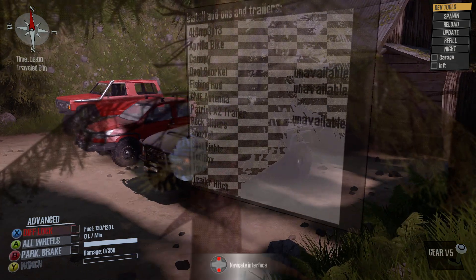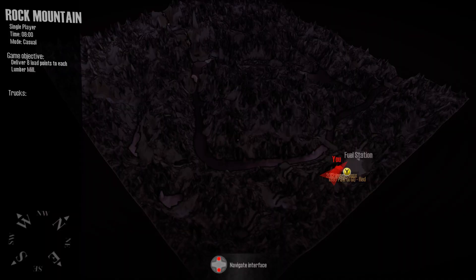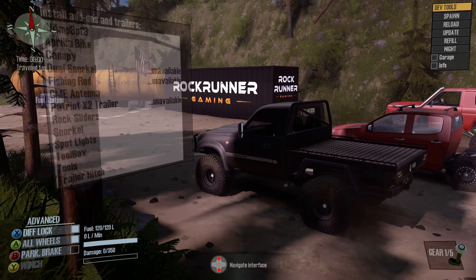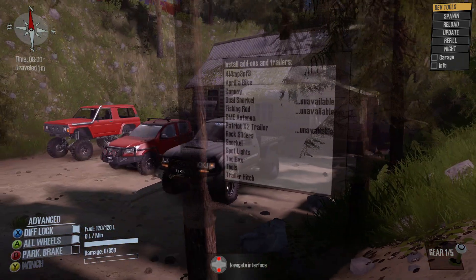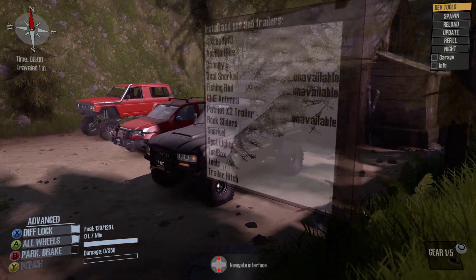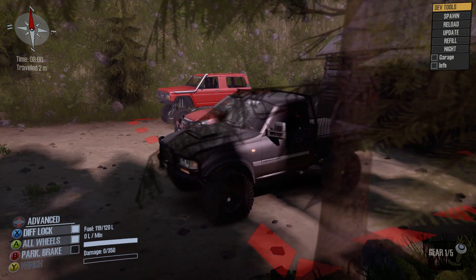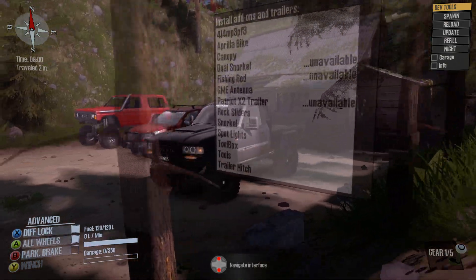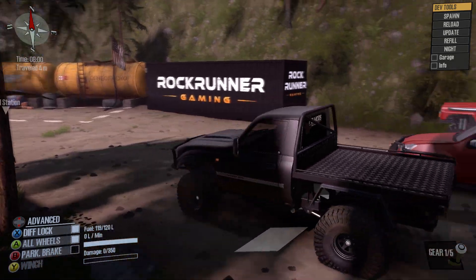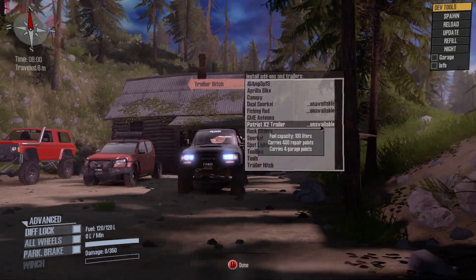Welcome back. In this video we're going to be checking out one of Rock Runner's old school maps — Rock Mountain. I'm going to do a couple of videos like I did with Smire's XCO Shining map. Over the next couple of videos I'll be using the 80 Series, the D-Max, and also the Shortwave Patrol. We're in the garage, let's quickly put some add-ons on.